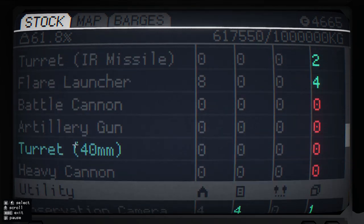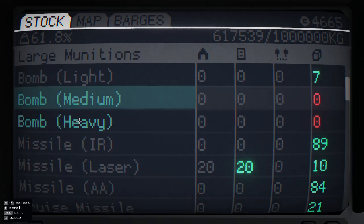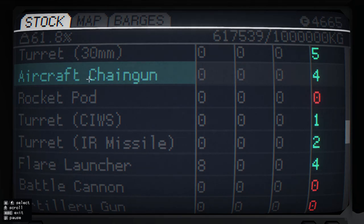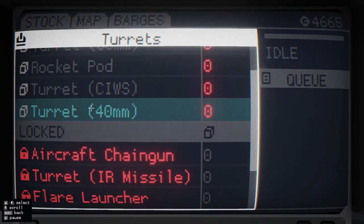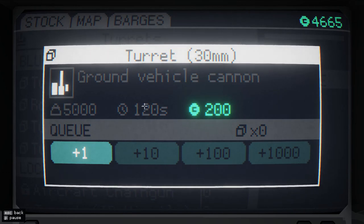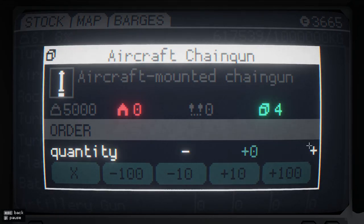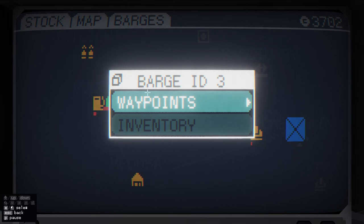The turrets that we put on the Razor Bulls — those are 20mm auto cannons, and we only have four of those. It's not a whole lot, and if I get a couple taken out that could become a problem. Actually, it looks like it's being called the aircraft chain gun here — just using a different name. So where do I produce that? It must be at this facility, but I haven't unlocked it yet. We'll put in the order for five of those as well, and we'll give the barge one more stop to make, assuming it's still going to have any space at that point.